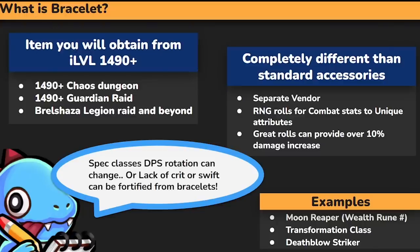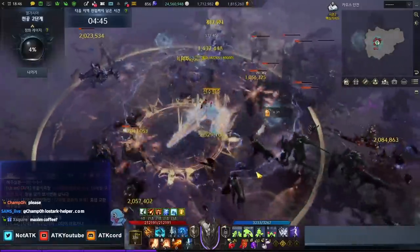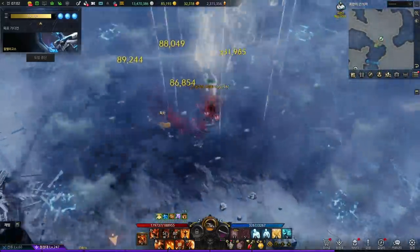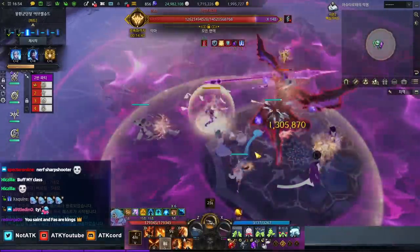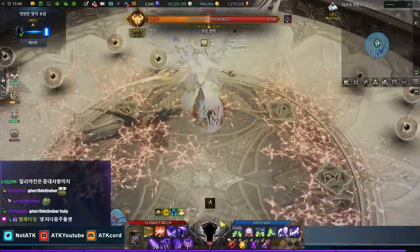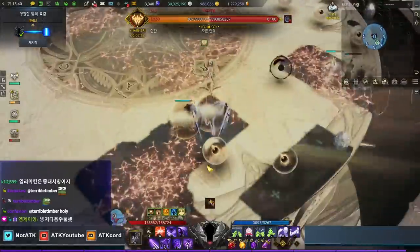So, what's a bracelet? The item you obtain from item level 1490. You get it from 1490 plus Chaos Dungeons, a 1490 Guardian Raid which is Kao Elegos, and Bro Shaza Legion Raid and beyond — Bro Shaza Raid, Khan Raid in the future, and also Kayangil. Kayangil is after Bro Shaza, so you will be getting those.